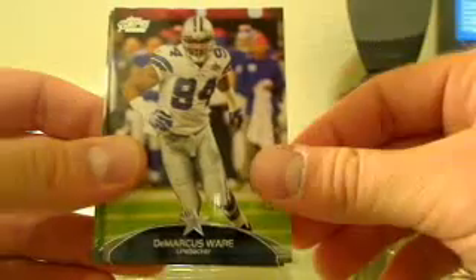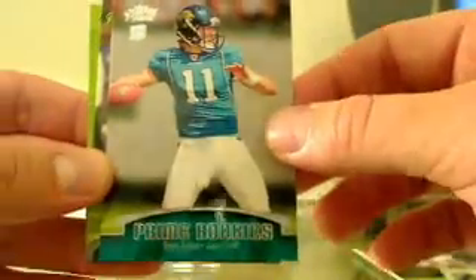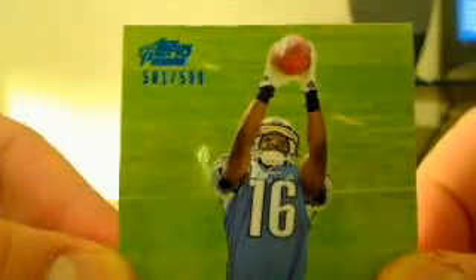Alright, let's go ahead and get it on. First card here: Jimmy Graham, DeMarcus Ware, Tony Romo — nice. Blaine Gabbert prime rookies, DeMarcus Ware green one, and Titus Young 581 out of 599.